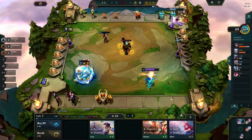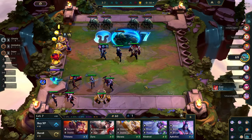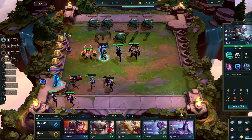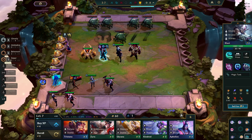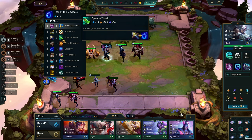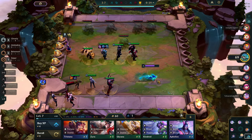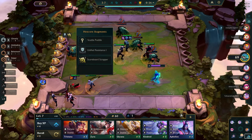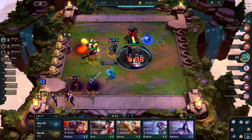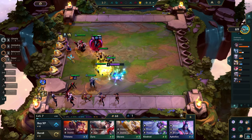We did pretty well actually — it's pretty tanky. I'm pretty sure we get either a bow or a cloak. I would really prefer the cloak and make a Spear of Shojin for my Kai'Sa. We're doing pretty good — we're top four still, so our units get more health. We already have our shred item.